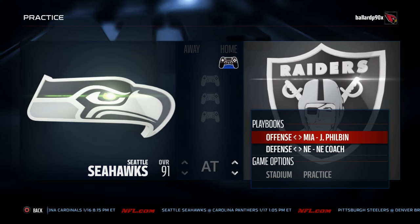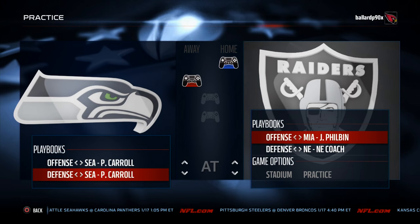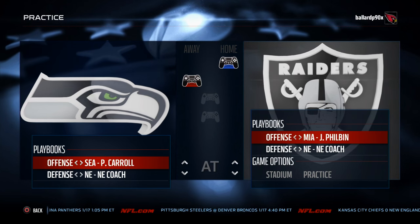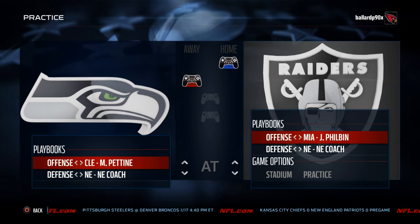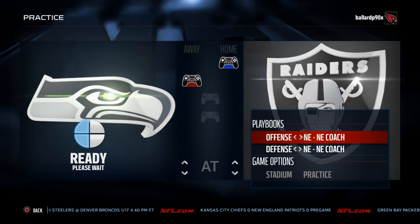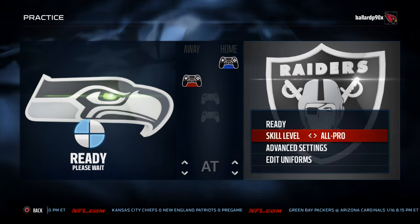I recommend having two controllers whenever you go into practice mode. You always want two controllers when practicing an offense or defense because it's going to allow you to practice against specific types of plays and also make adjustments to the defense. The defense we're going up against — everybody's favorite this season — is New England. A lot of people are running Cleveland, and on your main offensive team you want to pick Kansas City. For defense, another popular one this season is Oakland.